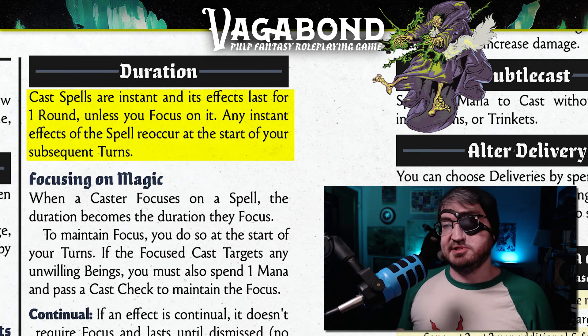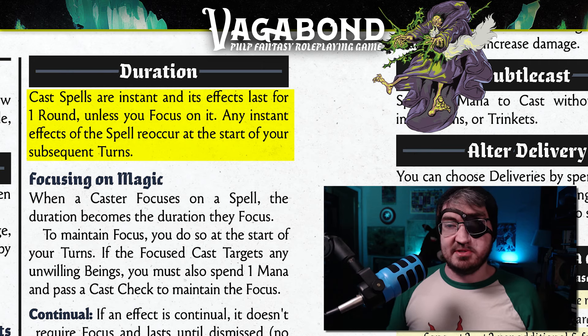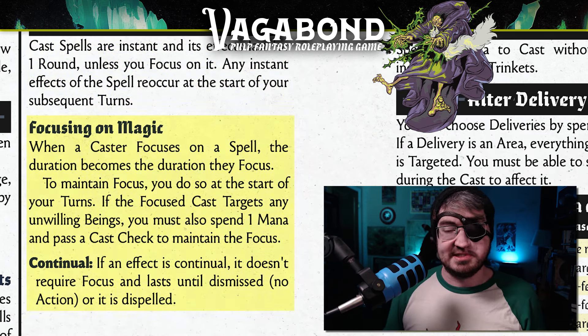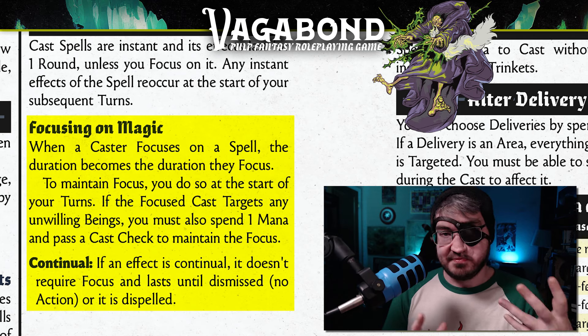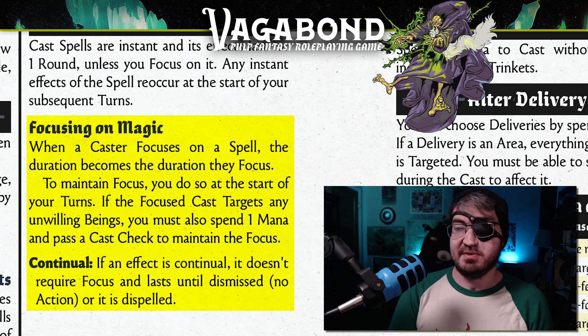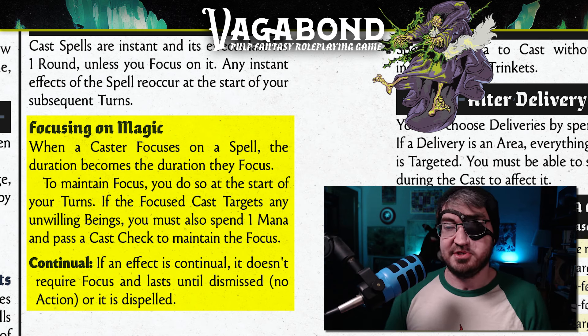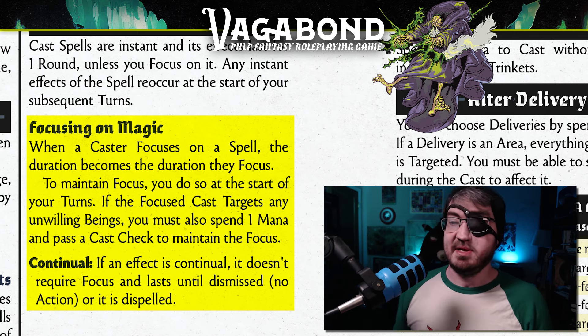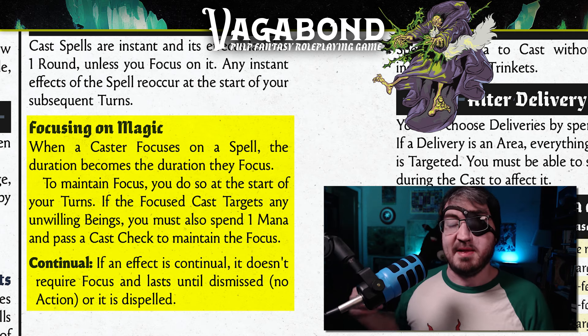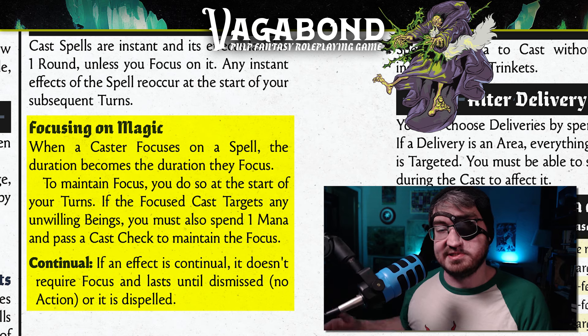If you're casting it to the effect, the minimum time those are going to last is going to be one round. If you want that to go on longer, what you would do is called focus on it. Focusing is similar to concentration from fifth edition, only it's a lot easier. Whenever you focus at the start of your turn, you have to declare that you are focusing on that effect, and you can only focus on one effect at the same time. If it's a spell you're focusing on, you also have to spend one mana and pass a cast check in order to maintain that focus.